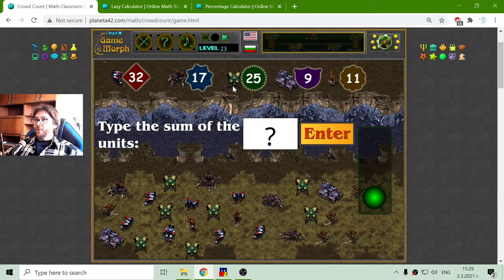The next unit I have to count is the Dragoon, a very, very good unit of the Protoss that is not existing in the second version. It's replaced by those Stalkers — not that strong. Anyway, 1, 2, 3, 4, 5, 6, 7 Dragoons. 7 Dragoons multiplied by 25. That is 175.